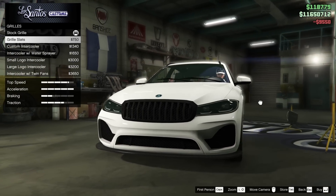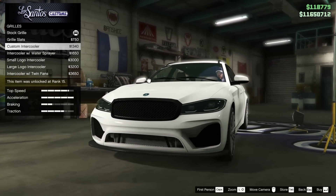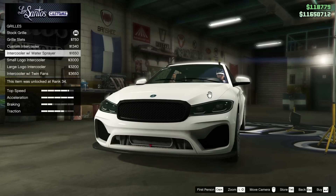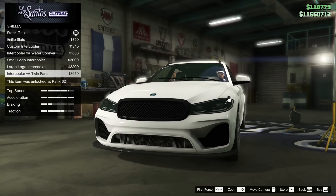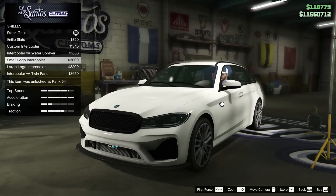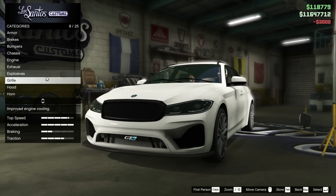For the grill on this vehicle, we can go for the grill slats, the custom intercooler, the intercooler with water sprayer, the small logo intercooler, the large logo intercooler, and of course the intercooler with twin fans. I really like how that says GTS there. I think I'm going to go for the small logo intercooler.